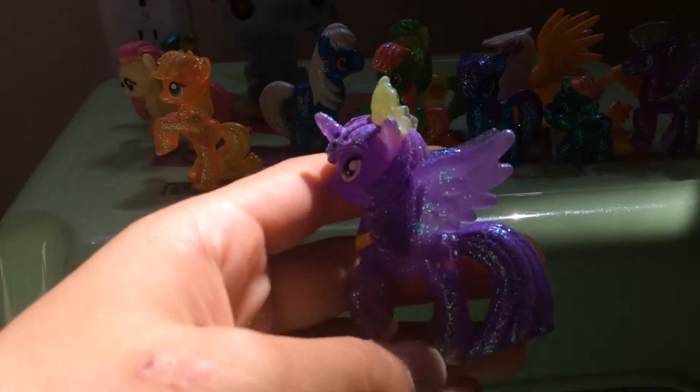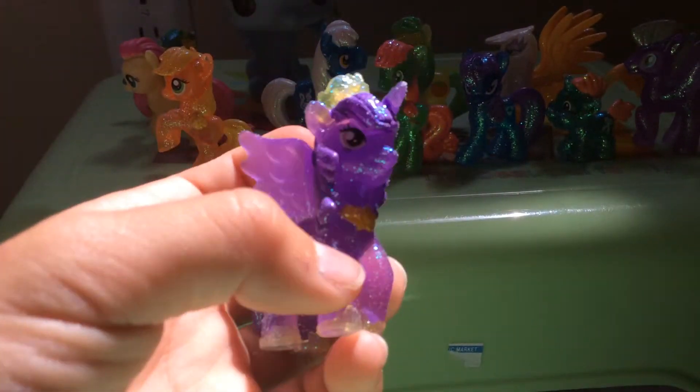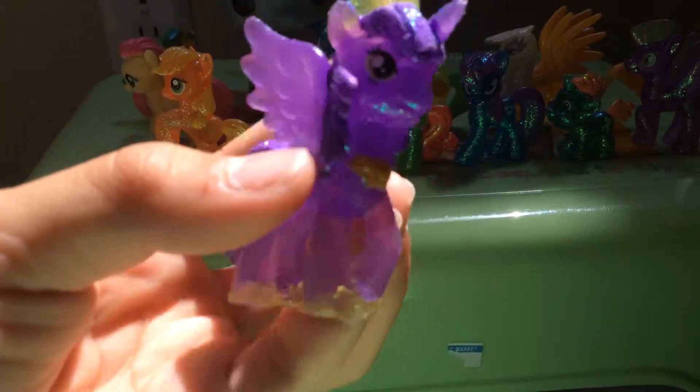Now we're going to move on to Princess Twilight Sparkle. She's one of my favorites. You see, she has a necklace, a horn, a crown, a wing. And this is My Little Pony.